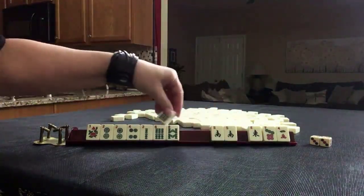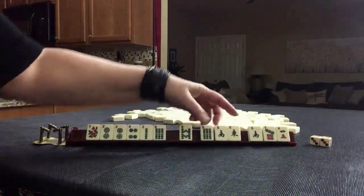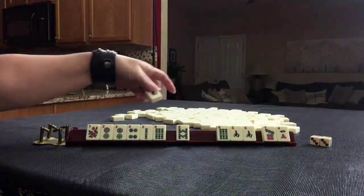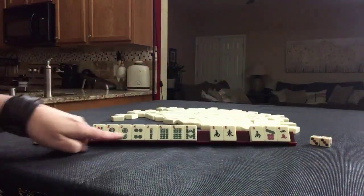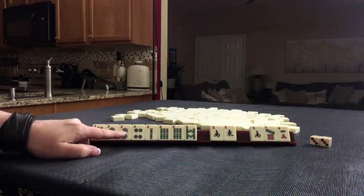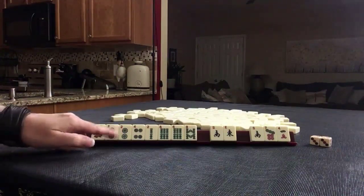I wouldn't want to do that, so I would break this up now. That way if we were to pass this, it's better than passing that — so that's why I would break that up now. Focus on two, four, six, eight — maybe a pair hand, but probably second hand down under two-four-six-eight because it's mixed suits.